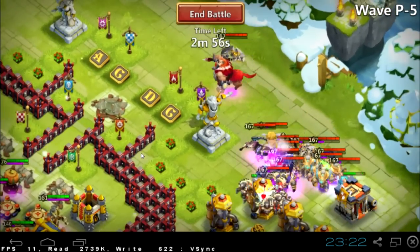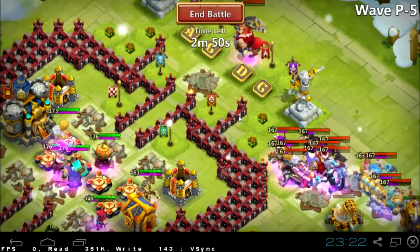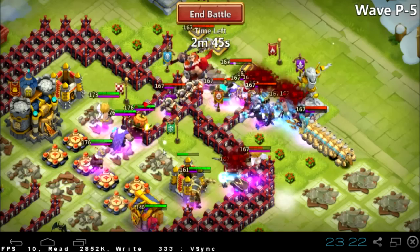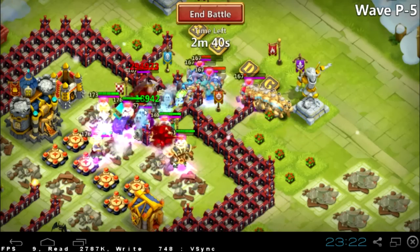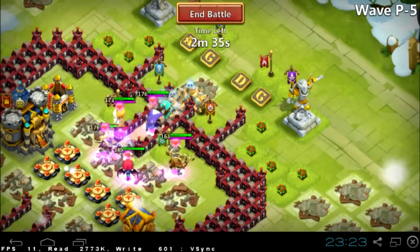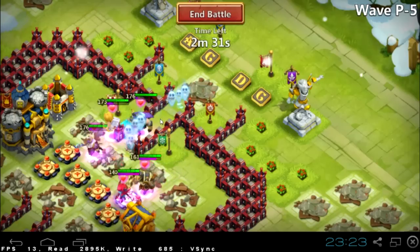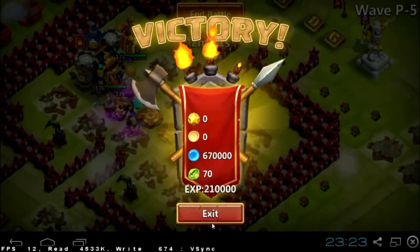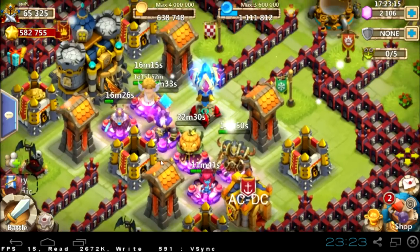Wow, the boss goes to the middle — that's not very good. He's very slow and he's supposed to come last, because when he starts attacking that's a very bad thing. But now you can see how fast his HP dropped down, and that's because my Succubus proced — that's the thing.